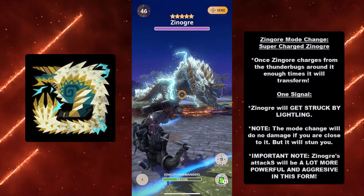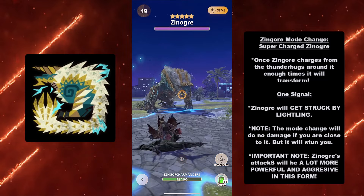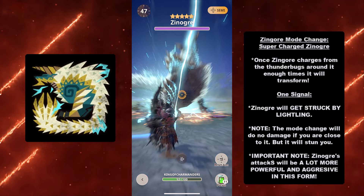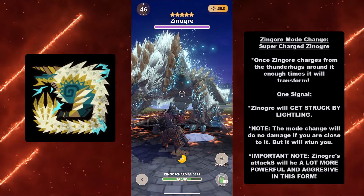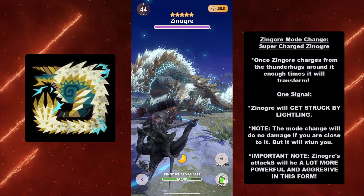The coolest — but also the most dangerous — thing about this monster is its mode change: the Supercharged Xenogres. Once Xenogres charges enough from the Thunderbugs around it, it will transform. The signal is unmistakable: Xenogres will literally get struck by lightning. Note: this mode change won't damage you if you're up close, but it will stun you. Xenogres's attacks will be much more powerful and aggressive in this form.